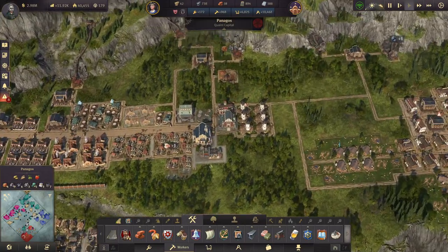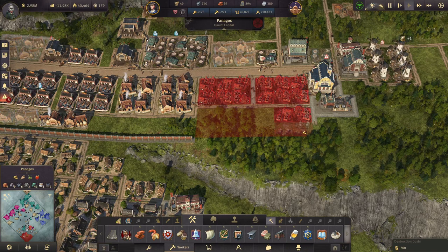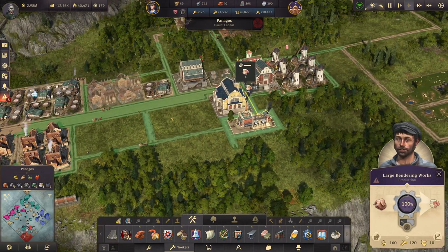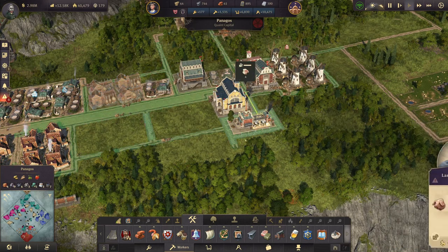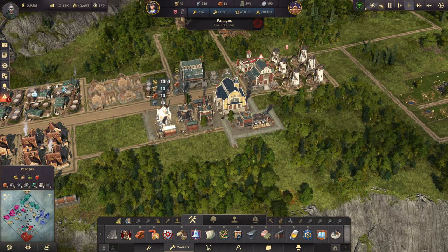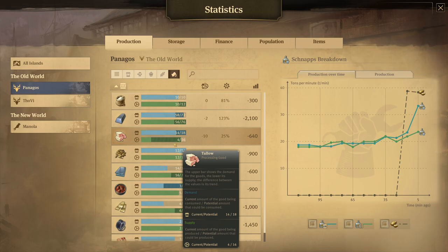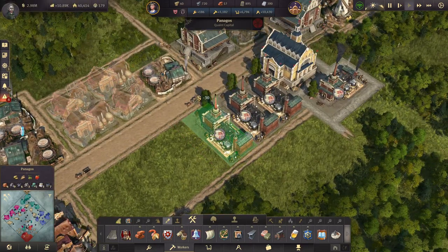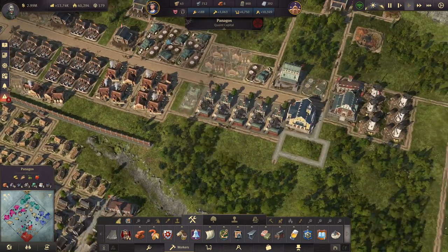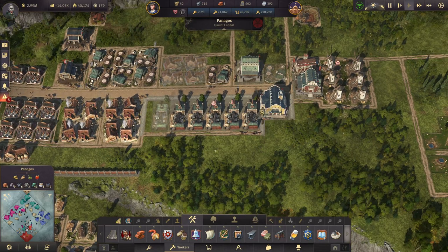I'd like to remodel this industry zone up there to make it more efficient. For starters, I can get rid of all these rendering works — we have 14 of them in total. The advanced rendering works produces four times as much, so we only need three and a half — let's make it four. We'll keep one of the existing ones as a half since it also produces for the dynamite. Building three more and we're golden. They're not expensive, and we'll keep one buffer for the future — though I don't want to waste precious oil on low-level goods.